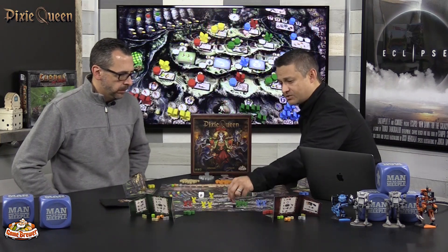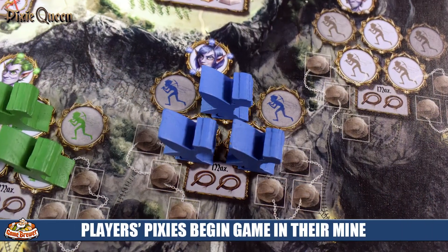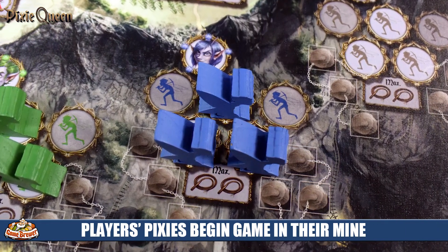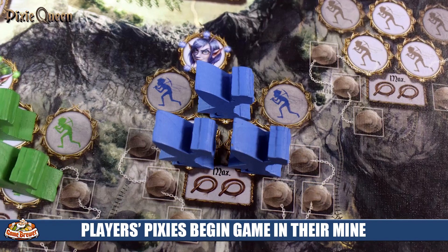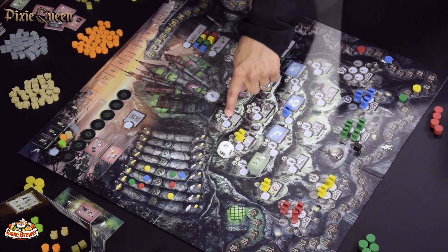All pixies start in the mine at the beginning of the game and you progressively move them up. With a game in progress here, you can see what happens: your pixies are going to steal the amount of resources shown above the stealing hand icon, and those will be taken from the supply and added behind your screen.